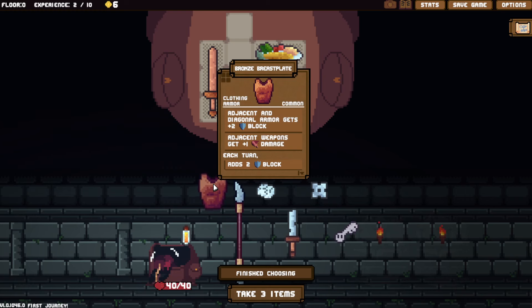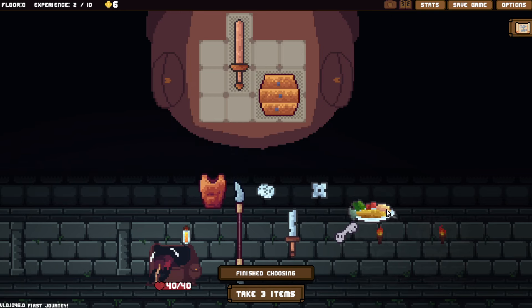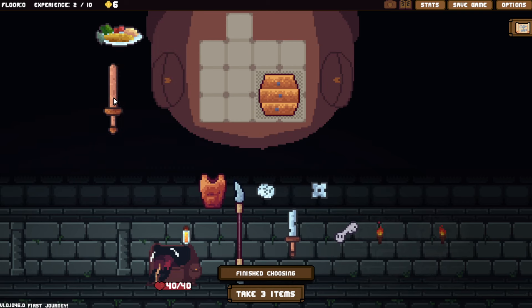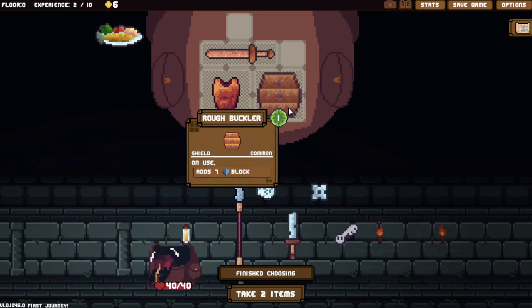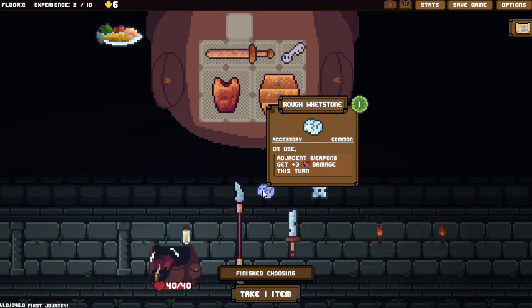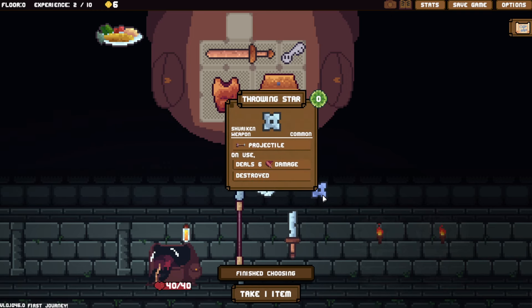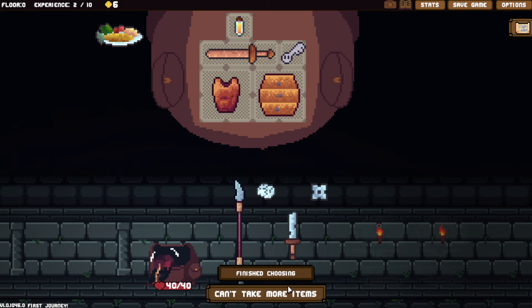So we can take three items, but I want to take this bronze breastplate. However, I'm not going to be able to fit it in, so I'm going to move things around to try and get it in there. Set it to the side, rotate it so it stays adjacent. We lose out on the meal, which I'm okay with. And then I want to take the key. And should we do the rough? It doesn't cost any energy to use these. Let's do that.